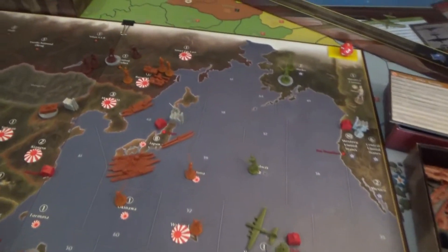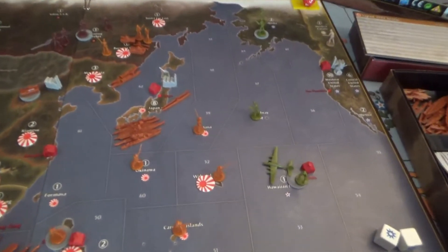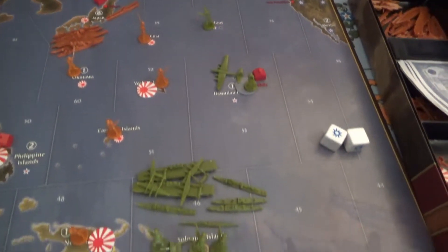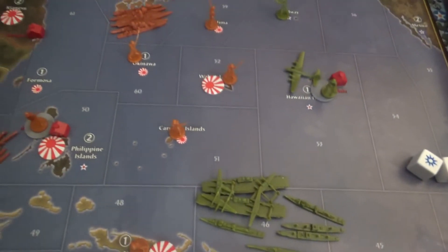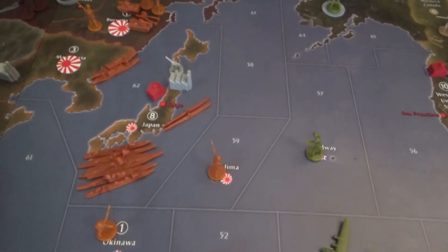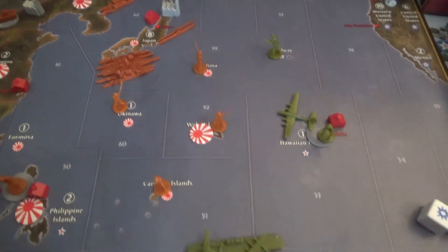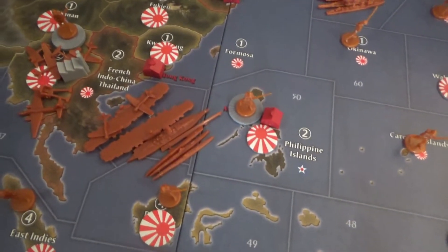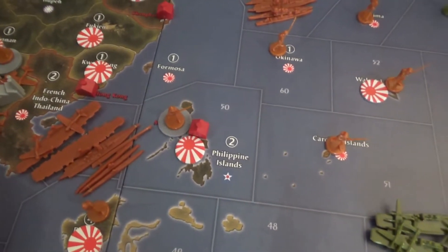Round two is over and we forgot to film part of round three, so we've got Japan's third turn in. We might as well start with the Pacific theater. The American fleet came down south and took care of the Solomons with some authority. The Japanese responded by building a couple of subs up north and keeping a decent home fleet — they're three sea zones away.